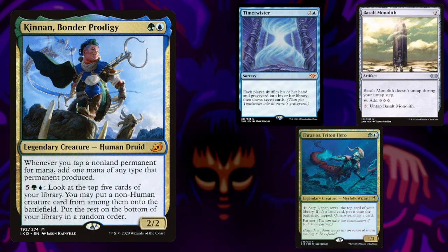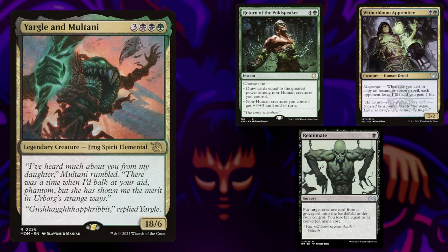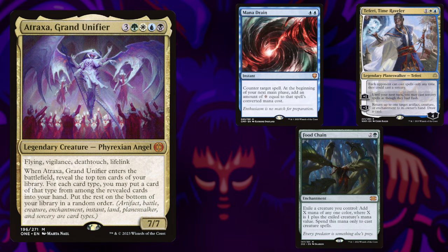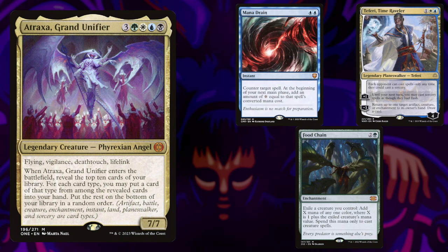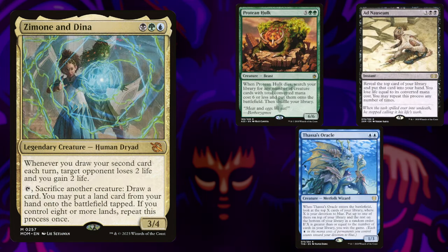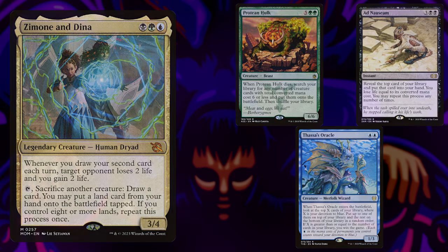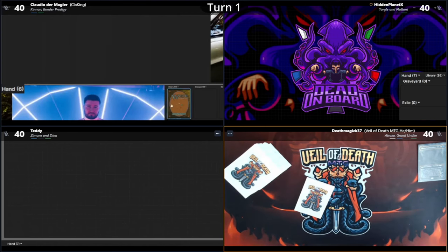Starting us off is Claudio with Kinnan, Bonder Prodigy. Next up is Hidden Planet X on Yargle and Multani. In the third spot is Veil of Death on Atraxa Grand Unifier. And bringing up the rear is Teddy on Zamone and Dina. But without further ado, let's get on to the gameplay.